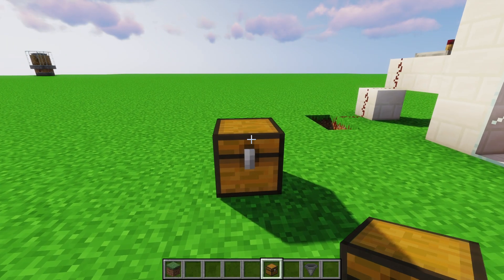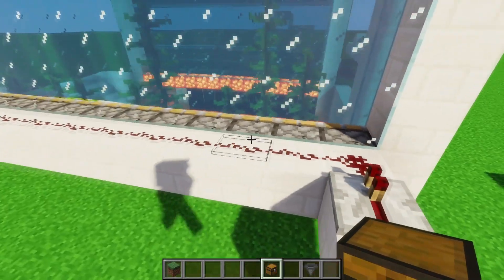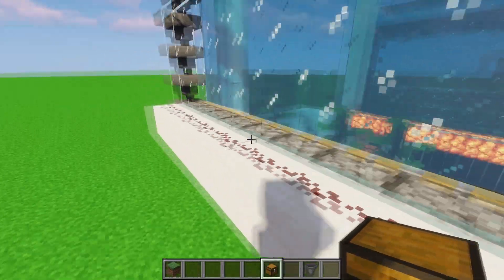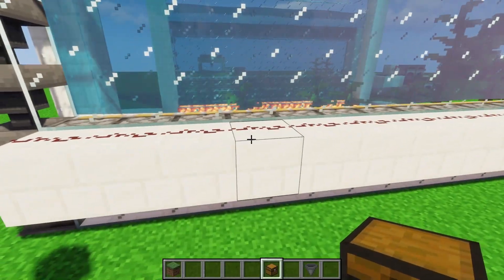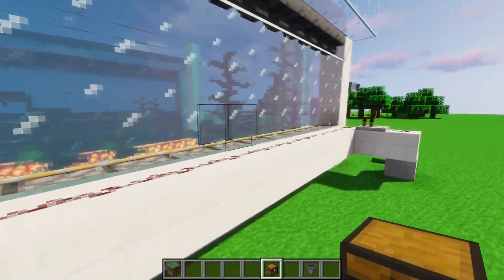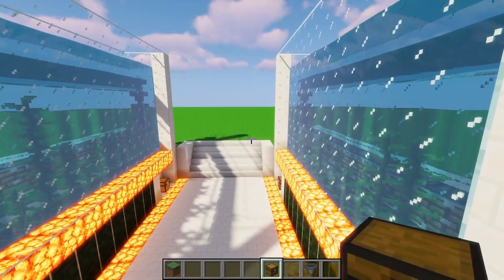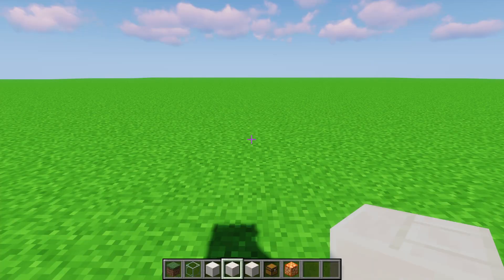The only functional block requirement is that the block behind the pistons must be opaque so that the signal can carry into the pistons — if you use glass or something transparent it won't work. Otherwise you can build the rest of the farm however you'd like. We'll start by building the growing chambers to map out the space.